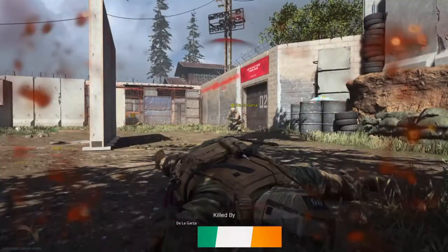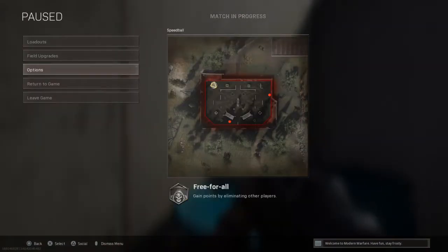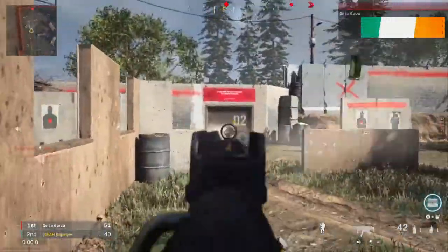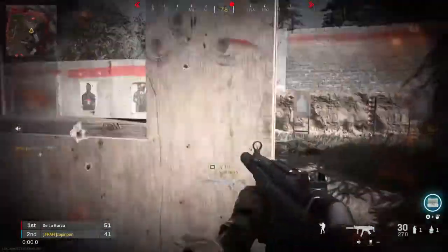Once you start to feel that comfort, you don't want to over-exert the no aim assist practice — just go back and turn it back on, put it back on Standard. You're going to notice immediately how sticky the aim assist feels. It's pretty ridiculous — it's going to make you feel like you have an aimbot.